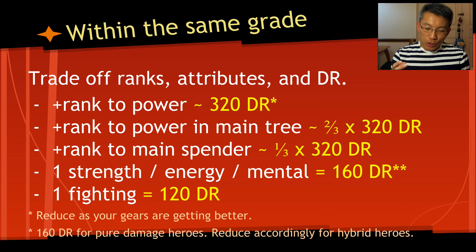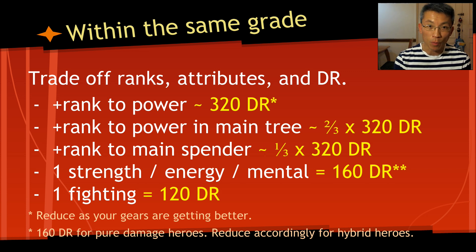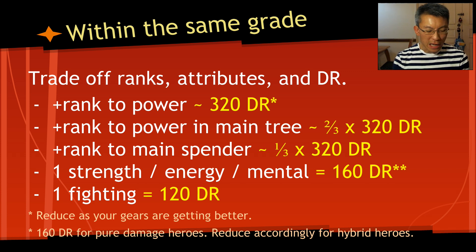When you have two uniques of the same type within the same grade, sometimes one unique may have a higher rank but lower damage rating than the other, or it comes with a fixed challenge point like plus-one fighting or plus-one strain. How do you do the trade-off? From my observation and experience: plus one to all power is roughly about 320 damage rating.